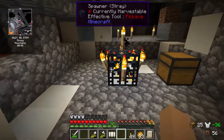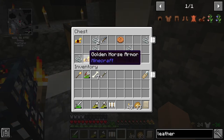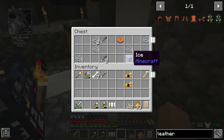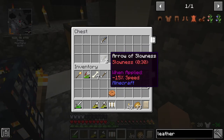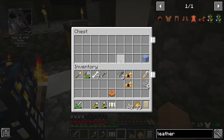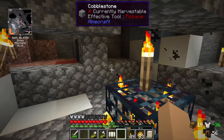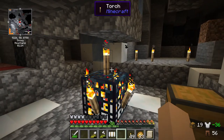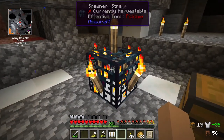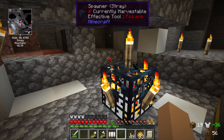There's a chest here, so we're gonna check it out. We got a name tag - that's awesome! Here's a couple bones, we'll take those. I'll grab this horse armor. We'll take the string, cookie, and the rest as well. I think I'm going to try to turn this into a farm of sorts at some point. I really want to get it done today but I might just make it its own video.